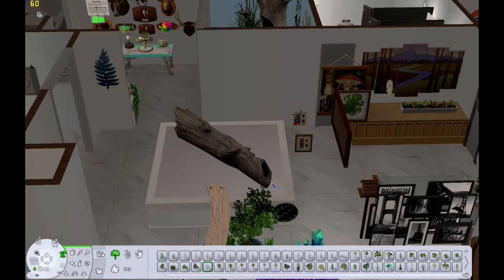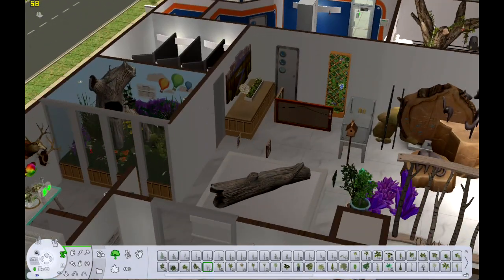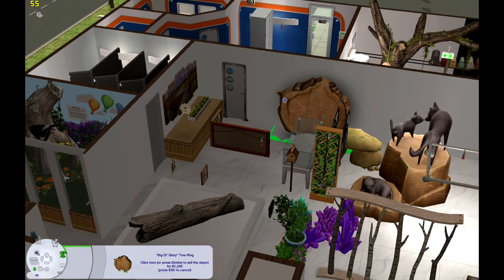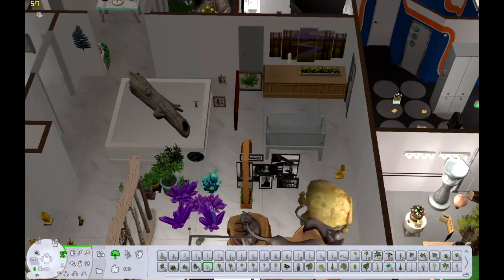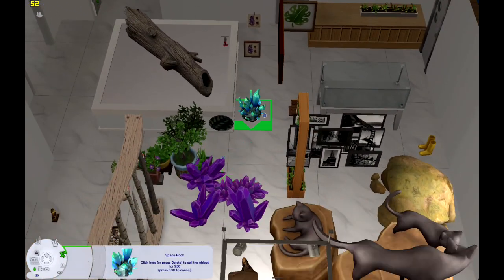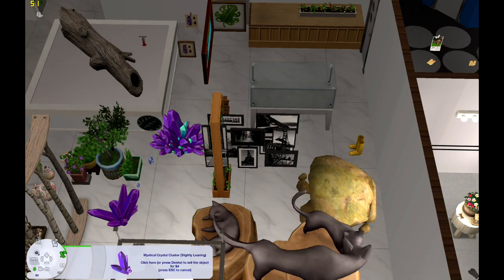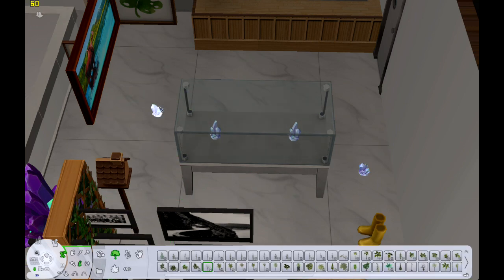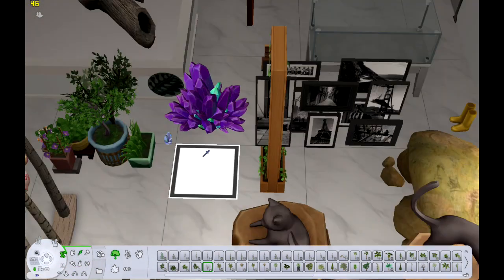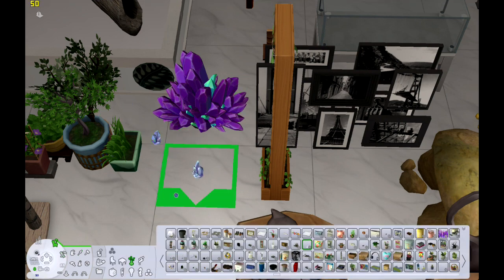We're gonna be working on the geology section today, which is mostly just those giant crystals from The Sims 4, but I thought it could be fun. It seems like something that would be found in the Pleasant View area. I know when I was really little there used to be a place nearby called Crystal Mountain, where people tended to find really tiny crystals, but some people would find the gigantic ones. That's kind of my concept — there's a mountain nearby with geological features that results in crystals.